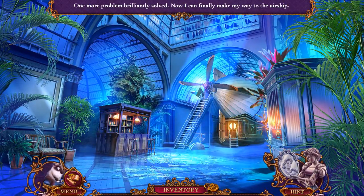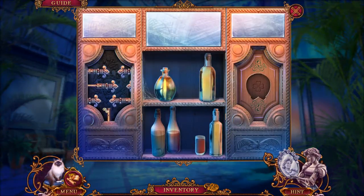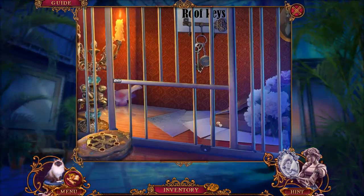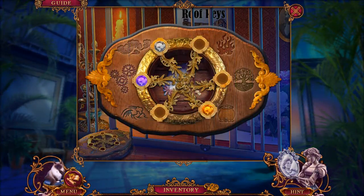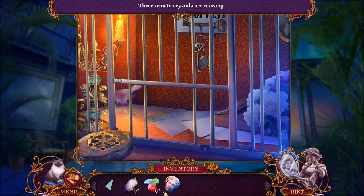Now I can finally make my way to the airship. First we're gonna pour ourselves a little drink from the looks of it — wait, no, I want a little drinky. I guess we're not gonna do that. It's like we had a puzzle — that's where our gems are gonna go. We only have one of the three so far.